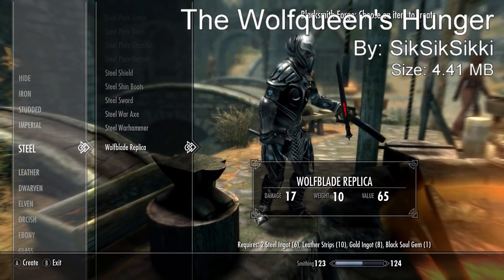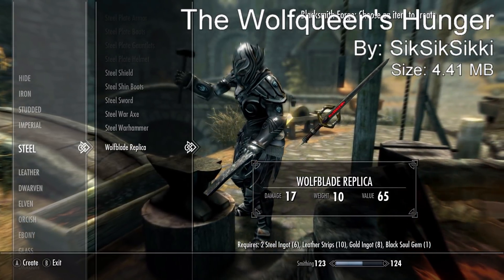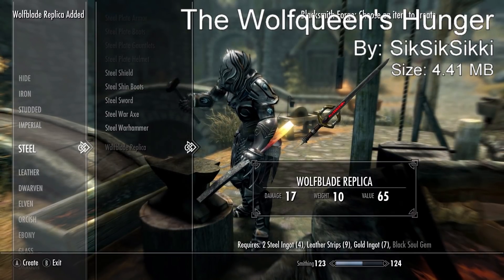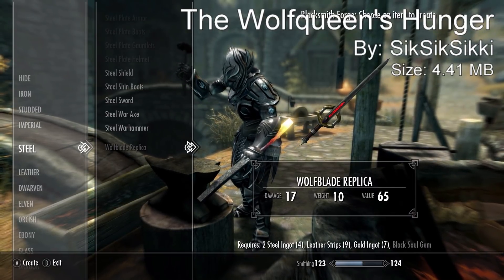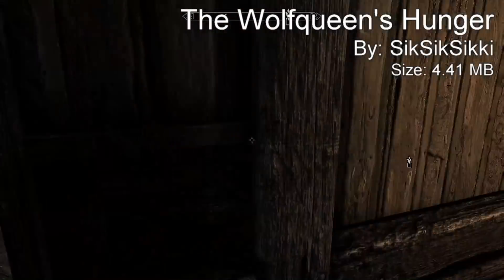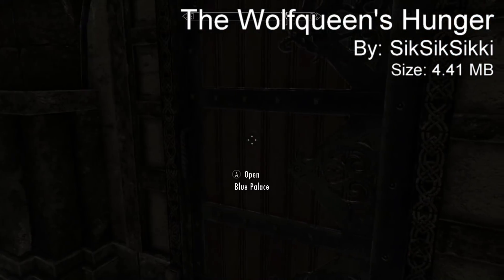If you actually go to the Blue Palace, you can find the original version, but you have to do that whole quest with King Pelagius and all that. If you don't want to do that quest, just make sure you have the steel category unlocked and you can create it yourself and upgrade it however you want. Or you can go to the Blue Palace, do the quest, and obtain the more powerful version.